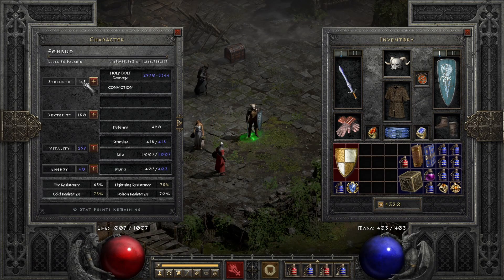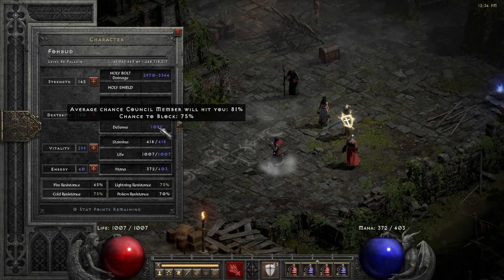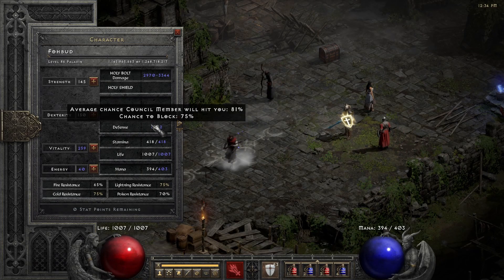For attributes, I have enough strength to equip my gear and the rest into Vitality, after putting points into Dexterity to reach 75% block with Holy Shield. You want to activate Holy Shield first, then add points into Dexterity until you reach 75% chance to block.